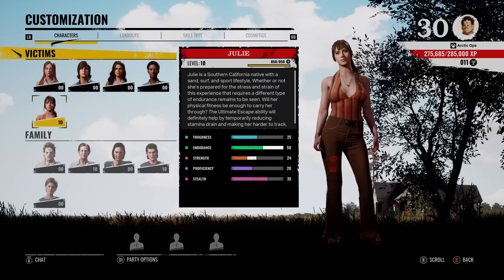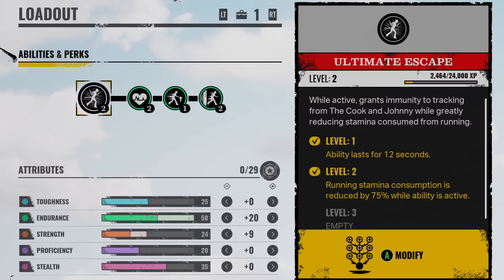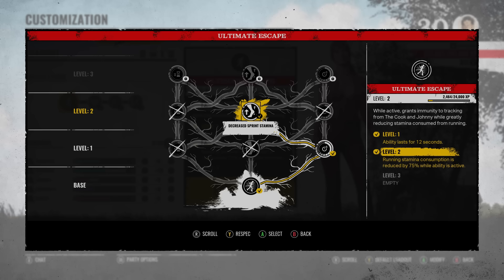Hey everybody, I'm Arctic. Hope you're having a good day. We got a Julie speed build for you today. With this speed build, she's probably the fastest character in the game because of her ability. Her ability is called Ultimate Escape — while active, it grants immunity to tracking from the Cook and Johnny, while greatly reducing stamina consumed from running. I have Julie's ability at level 2.